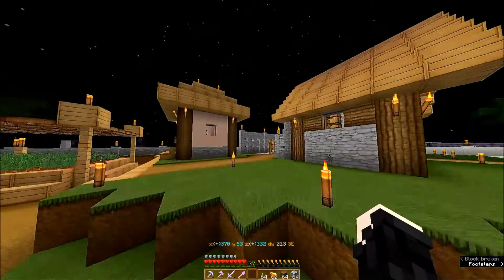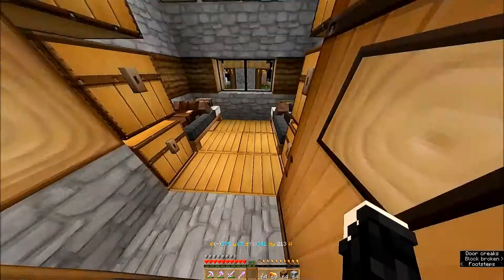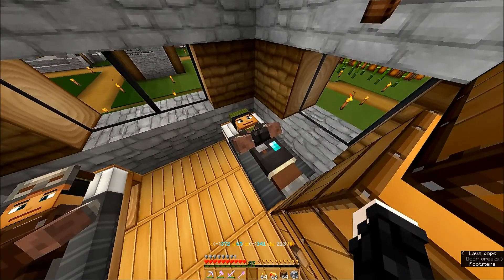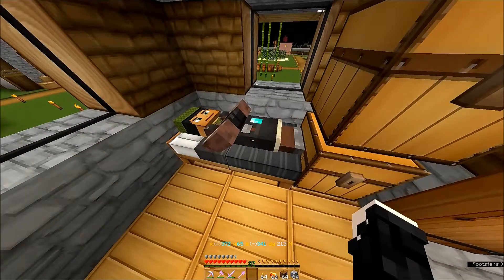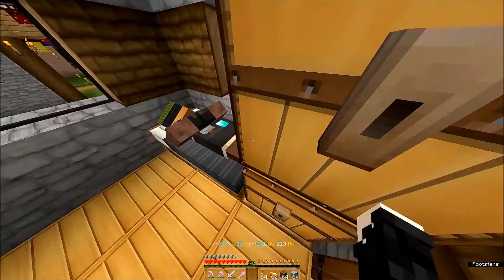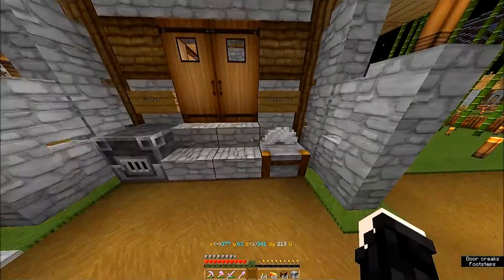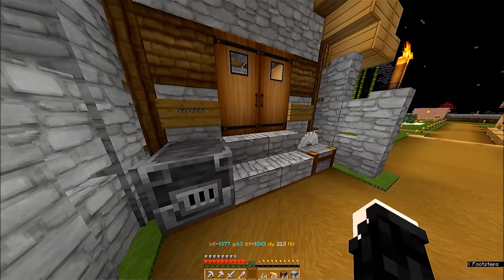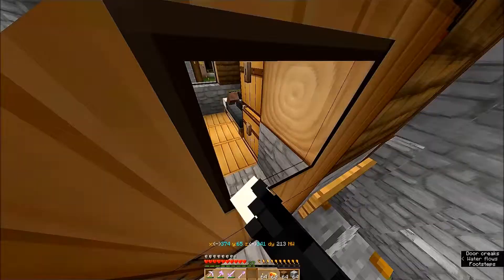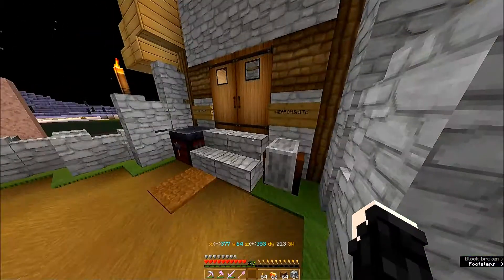Over here we have the armorer — no, that's the armorer and this is the weaponsmith. And they are exactly where they're supposed to be. No wait — the mason, that's what he is. The mason and the armorer. That's right. And then over here we have the weaponsmith and the toolsmith.